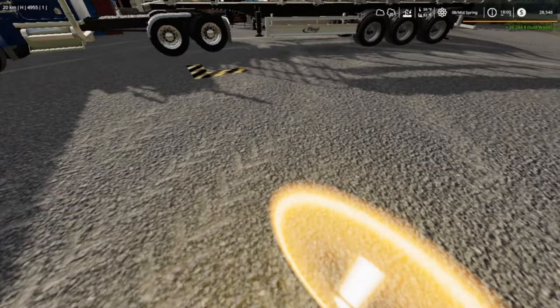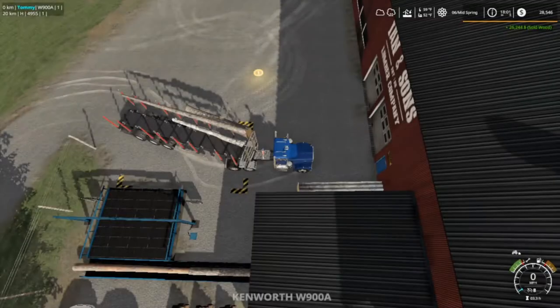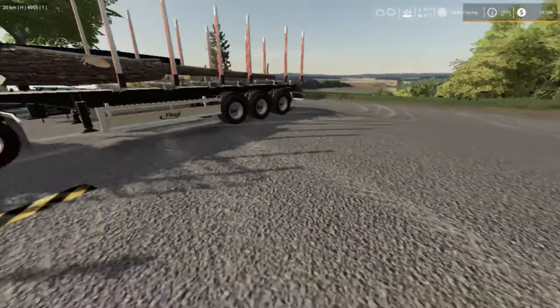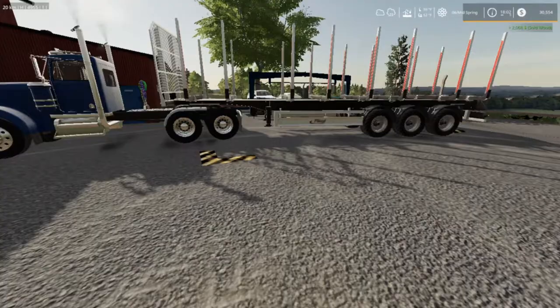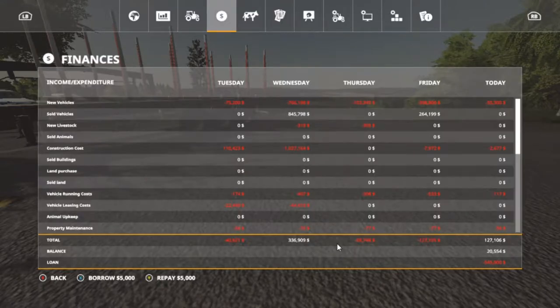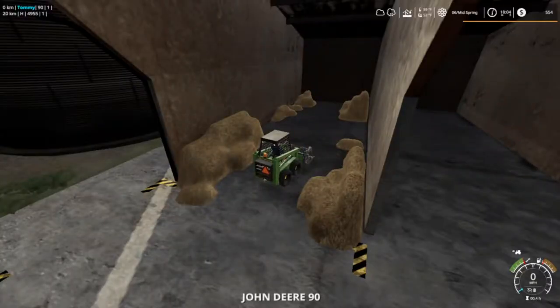That would do it — $26,244, bringing it up to $28,000. Just had to pull up a little bit; that would have been nice to get all that together. Another $2,008 — we're at $30,500 and $554,000 overall. I'm gonna go ahead and pay that loan back real quick. There we go — down to $554. Loan of $525.